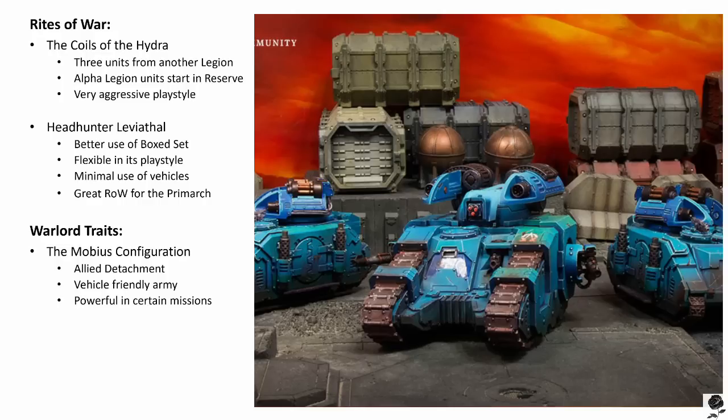This encourages a whole other playstyle — essentially setting up an allied detachment to fall upon the swords of your enemy and giving the rest of your army more reactions. I think it's really powerful. It also gives access to pretty much any legion in a way that is powerful to the Alpha Legion player. It's a really good Warlord trait. You could really pick any legion here, as the Alpha Legion were betraying loyalists and traitors alike all over the place.